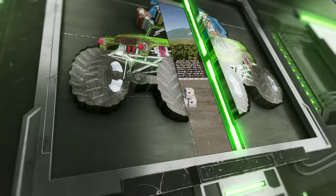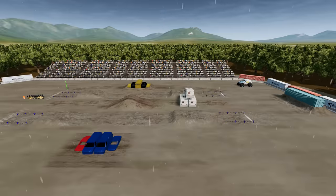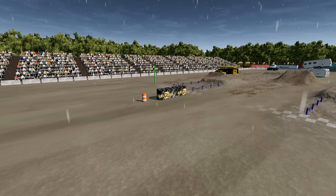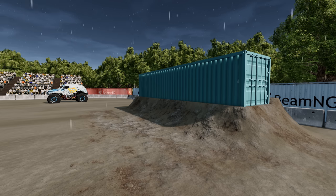We're moving on to the next obstacle course — the mud backflip challenge. Monster trucks have to go over the crush car stack, make the big turn, hit the ramp, crash through the campers, and then complete a backflip.